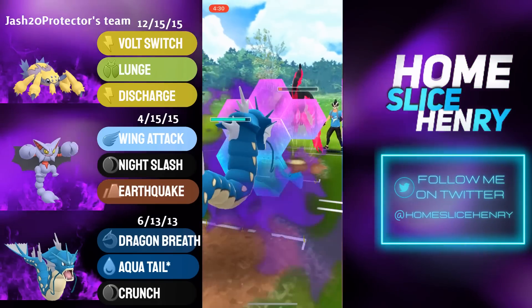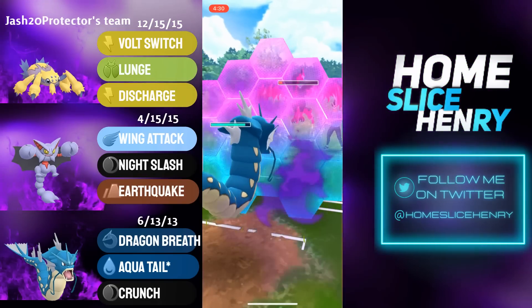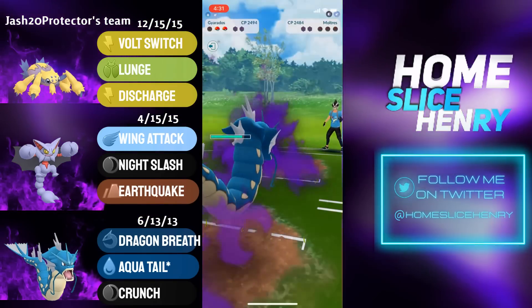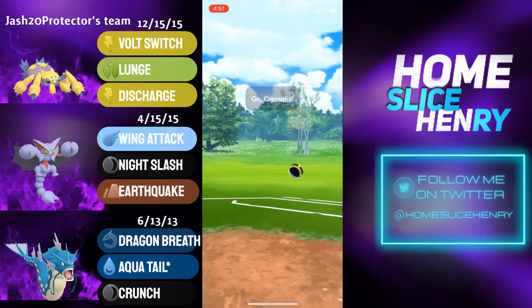In comes the Moltres, who will be met with Shadow Gyarados. We see a shield being used. Opponent is running double-nuke Moltres — they get farmed down, and that's a good game.